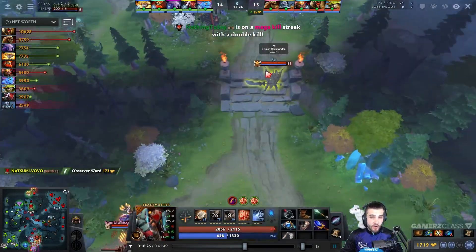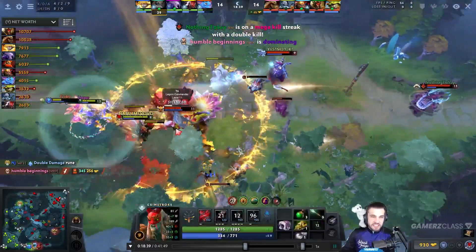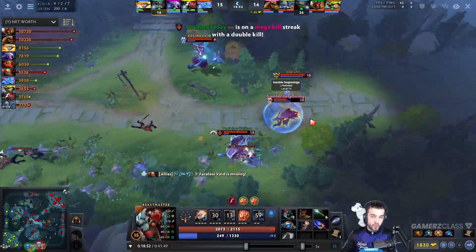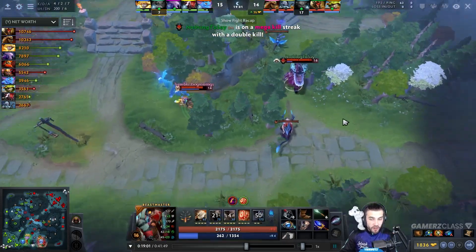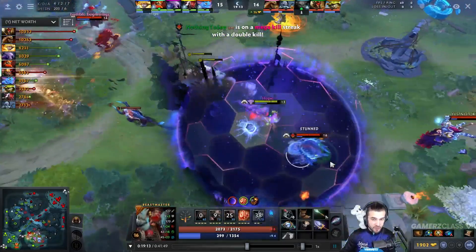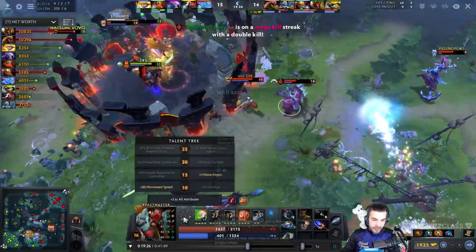Now we're watching Beastmaster in a teamfight. He starts the fight with a Primal Roar, gets some axes off, and just chills in the distance. His teammates are fighting and all he has to do is throw as many axes as possible to stack the damage amplification per axe. The damage amplification doesn't just amplify your own axes — it also amplifies all other damage the hero takes, including physical damage from enemies and other spells. That actually makes him really good at taking Roshan too.